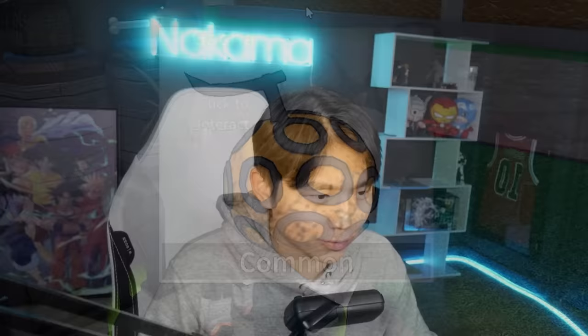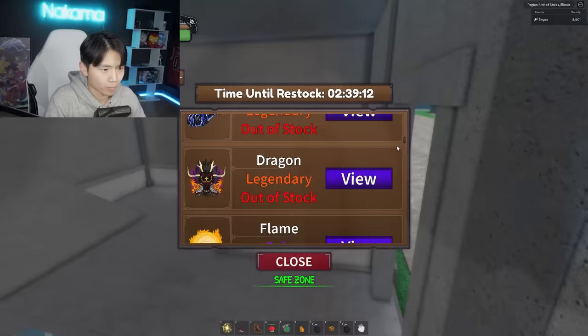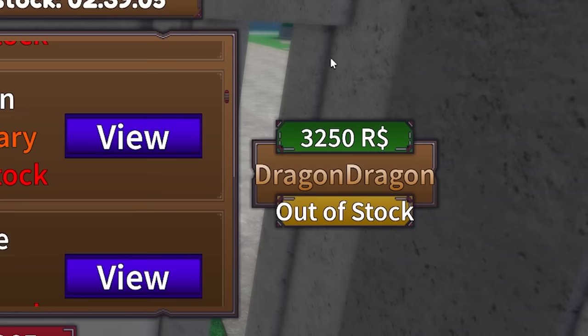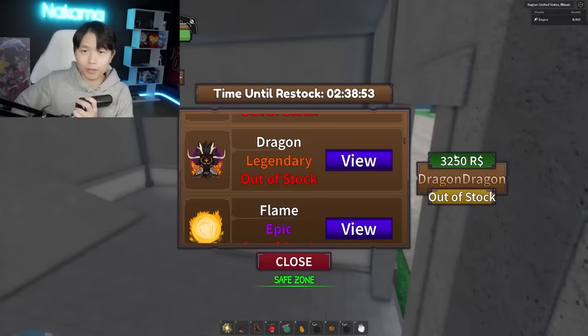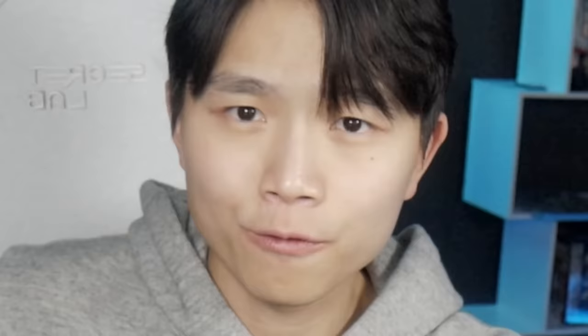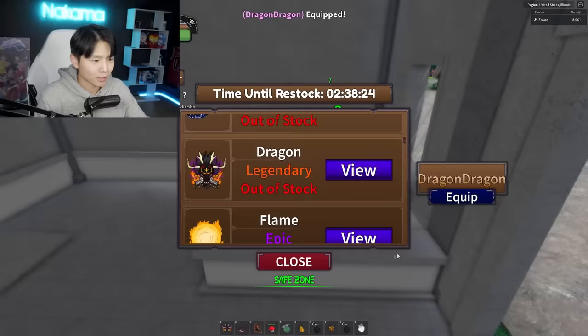Two very boring minutes later. Oh god, this is the last one — 140 gems, make this count. Is it in stock? No. So it turns out I could actually just buy it for 3,250 Robux. Why is it more expensive than the Leopard? I'm a man of my word — pay to win for the win. I'm getting really broke after this video.